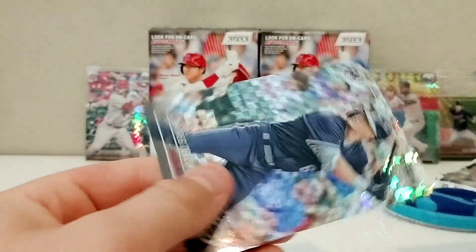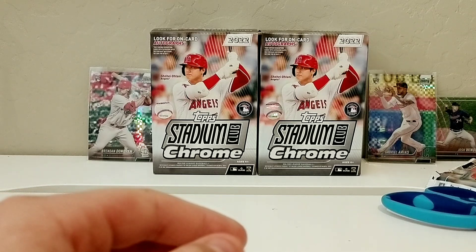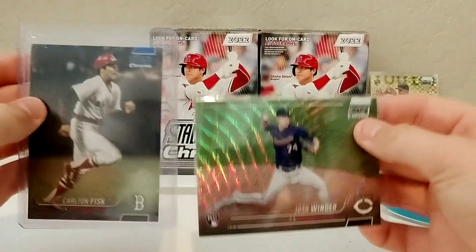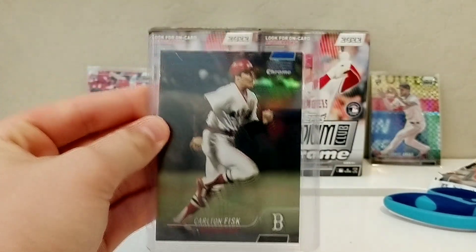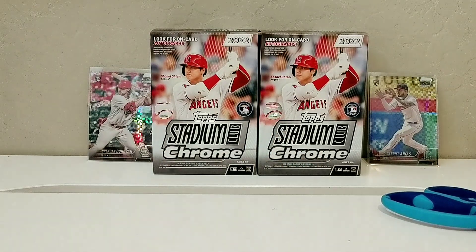Overall, not a bad product. We didn't get the best cards but we got some nice X-Fractor rookies, that numbered Carlton Fisk blue 37/199, and the Josh Winder ray wave card. I really like Stadium Club Chrome — it's a great product, especially for the chance at good rookies. Thanks for watching, make sure to hit like and subscribe, and we'll see you later for more box breaks from the Baseball Card Bros!